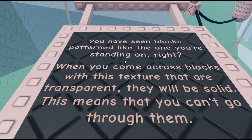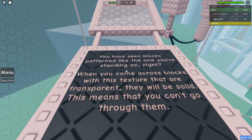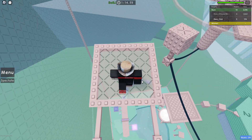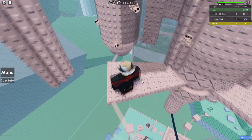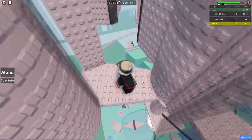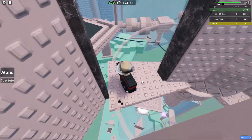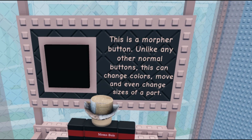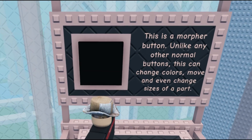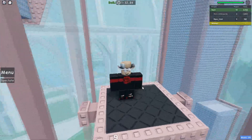Have you seen the blocks pattern like the one you're standing on? When you come across blocks with this texture that are transparent, they'll be solid — this means you can't go through them. If they have these little lines on the left, you can stand on them. That is a moving kill brick or damage brick — they don't kill you in this game. Thank Builderman for that. If all those blocks killed you, I'd be a dead man.